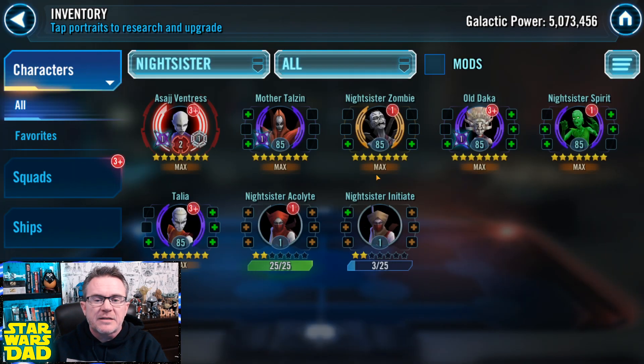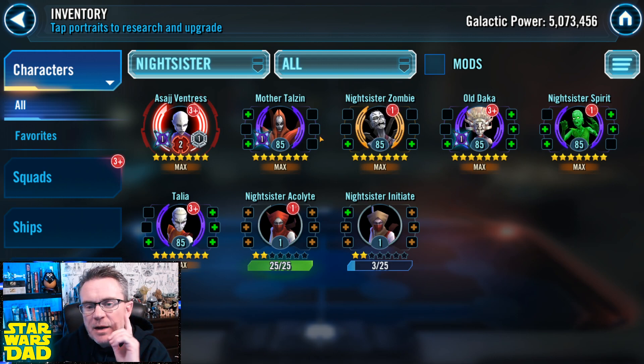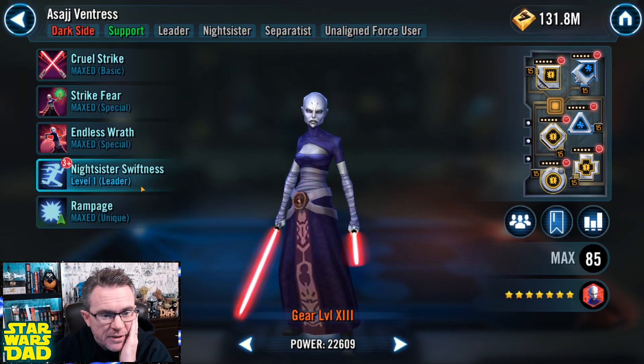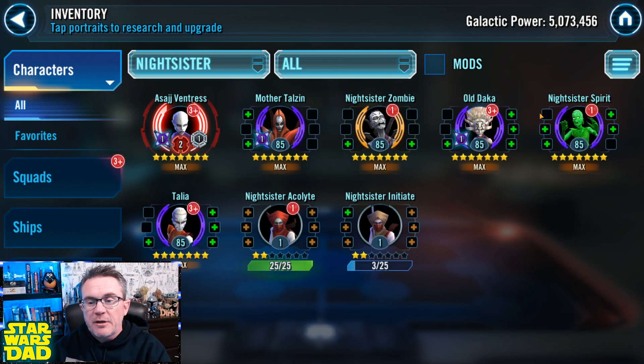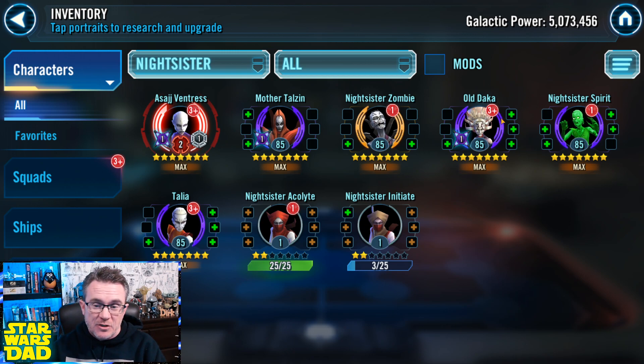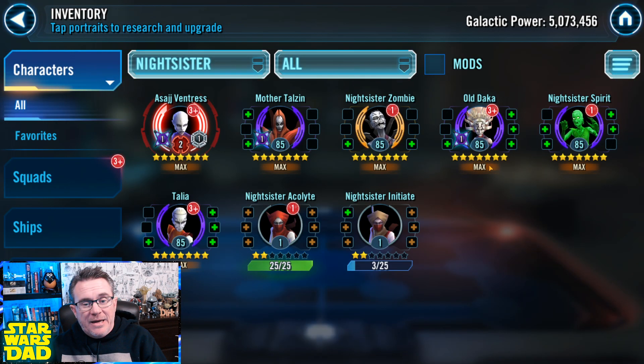Before the next Nightsister Assault Battle, I want to get the whole team ready. I already have Asajj at relic level for the GAS event, but I want the rest of the team up to Gear 12 and probably take Daka to relic. I need to be doing that Assault Battle every month and completing Challenge Tier Two. If I get these guys to Gear 12 I can do Challenge Tier One, and when Daka gets to Relic 5 I should get Tier Two. Taking Daka up toward Relic 7 is huge for her health.